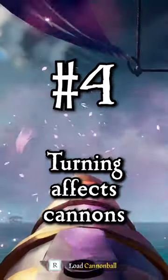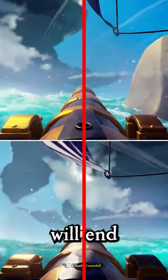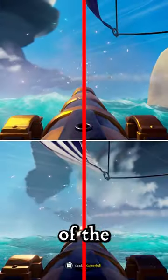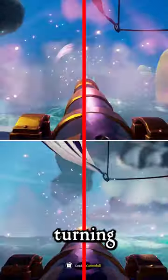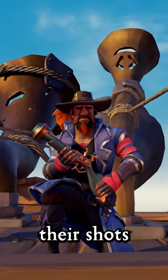Number four: turning affects cannons. When the ship is going straight, your cannonballs will align with the cannon itself, but if the ship is turning, the cannonball will end up either a little too left or to the right of the cannon, depending on how the ship is turning. Follow for more Sea of Thieves PvP tips and share this video with a person that keeps missing their shots.